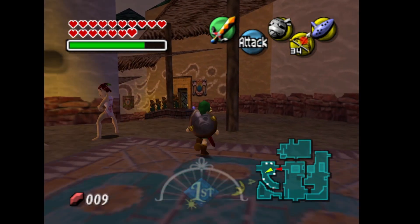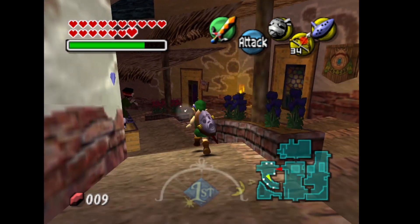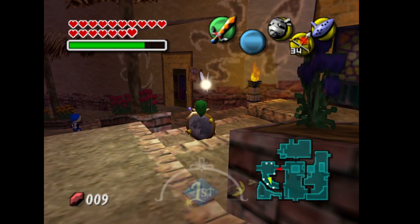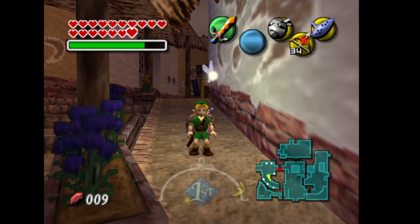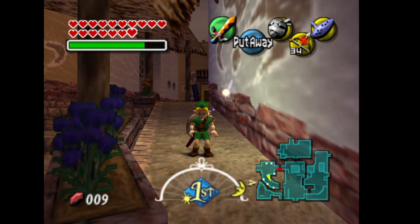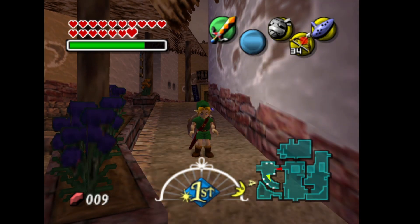You can also drop off a Big Poe over here in the Curiosity Shop and sell it to him — he'll give you 100 rupees for that. So once you get 5,000 in the bank, you should be good to go and you'll get that heart piece. Alright guys, thanks for watching. Hopefully that was helpful.